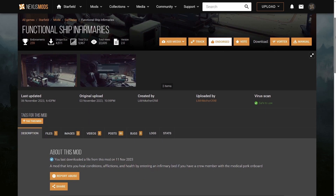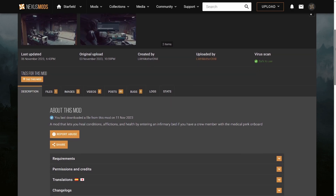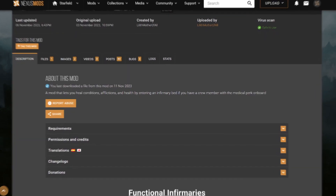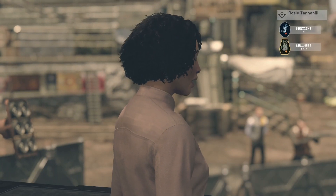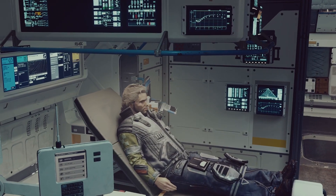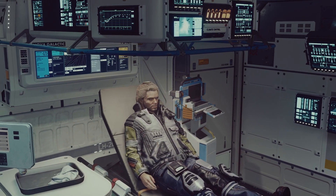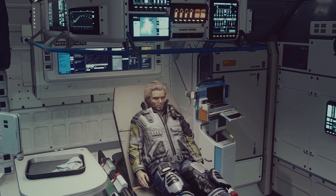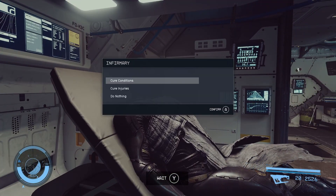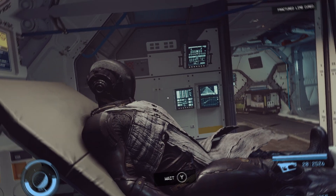Introducing the mod Functional Ship Infirmaries. With this mod integrated into the game, adding a doctor to your ship's crew allows you to utilize the infirmary as intended. Currently, Rosie Tanhill is the only doctor available in the game, located at the hitching post in Aquila City. Once she's part of your crew, a visit to your infirmary, a seat in the surgical chair, and a prompt to the doc will allow you to receive the medical attention you need. Now there's a practical and immersive reason to include infirmaries in your ship beyond their visual appeal.